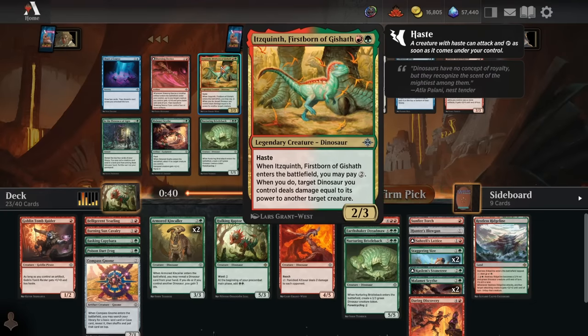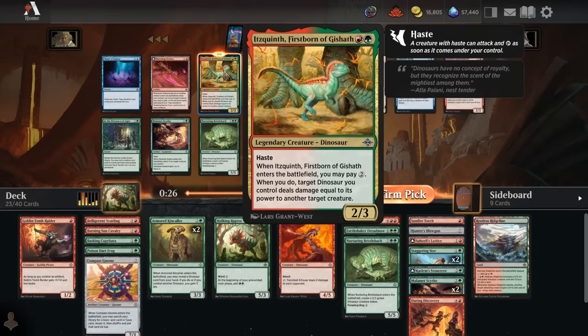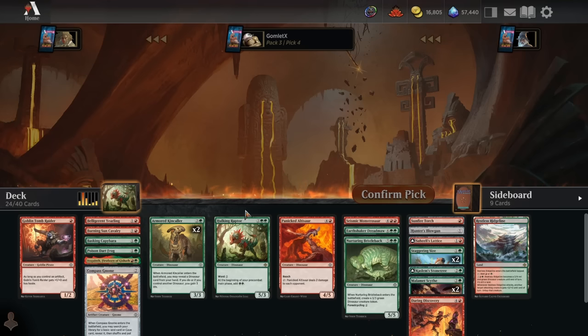Great addition to this deck. This is going to up our creature count, up our 4-drop slot, and up our removal, because it uses any Dinosaur we have to deal damage to an opposing creature equal to its power. So this is the perfect card to slot in at the 4-mana slot on our curve, and we're really happy to see that. Excellent pickup here.